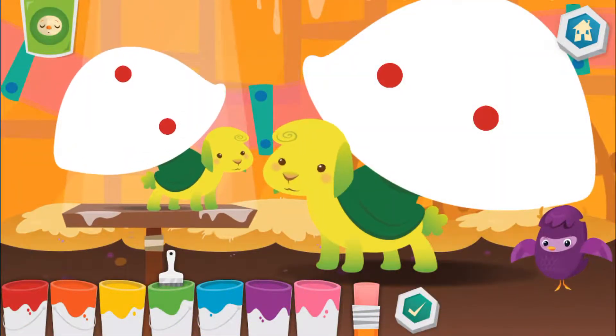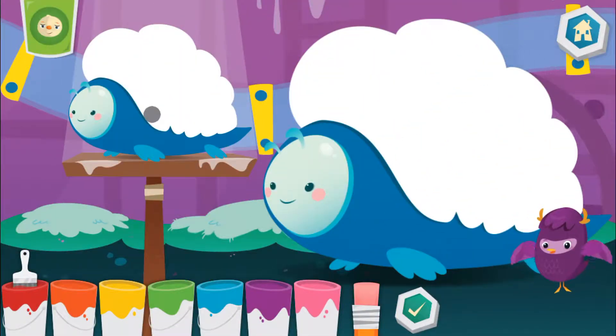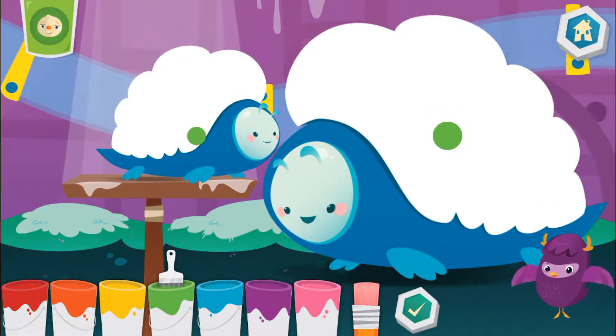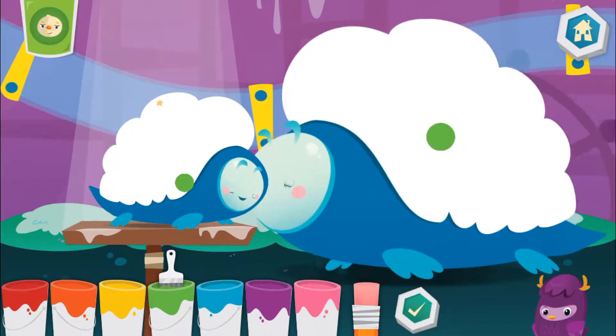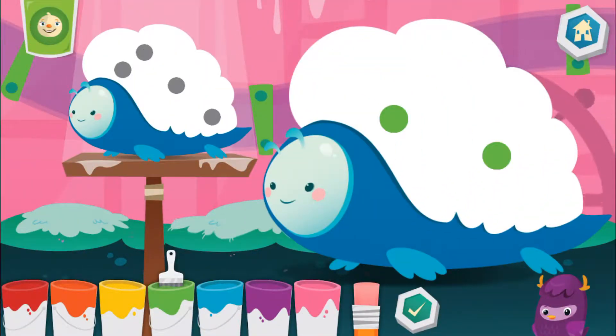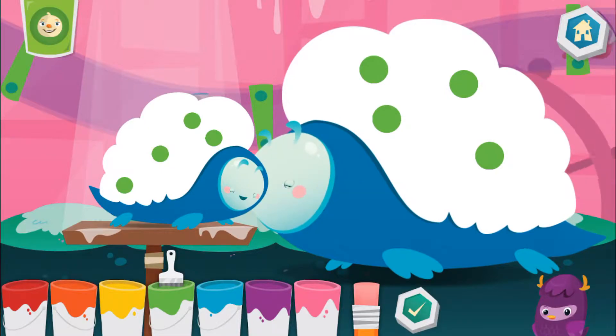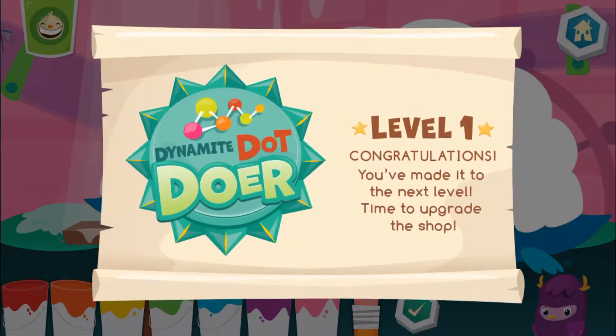Hi! Yaya! Make the mommy and baby match by adding the correct number of dots. Let's try it together. Count the number of dots on the baby. Green. One. Two. Then tap them on. You're doing great! Green. You're doing great!